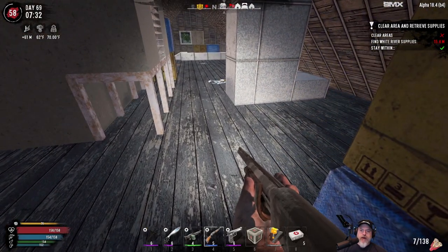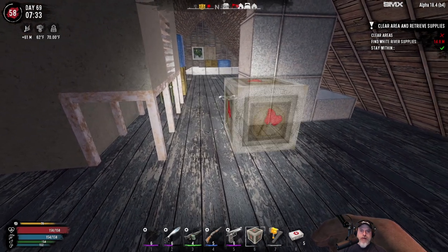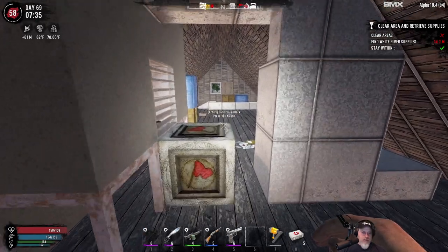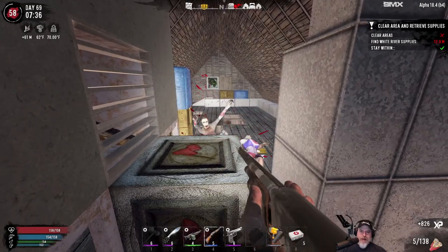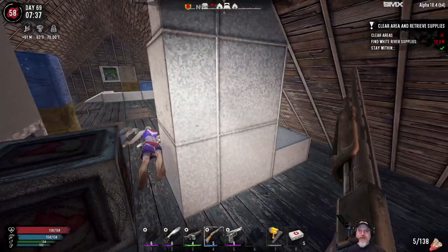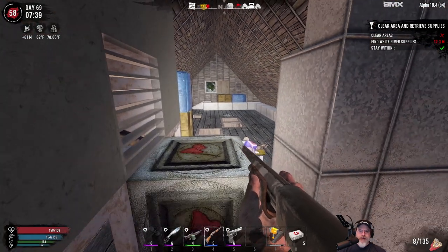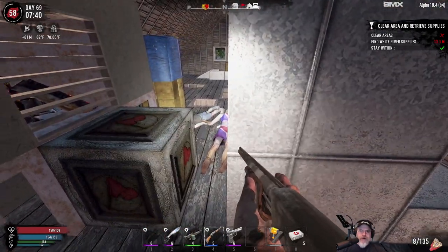Oh yeah, I remember this choke point. We might get a crawler through here. Let's put that down. I don't think they can come through the half blocks. Whoa, she scared me! Oh, you gotta love that shotgun master skill — it's starting to pay off now. Plus the duckbill mods — I'm really starting to really like that because it just gives you a wider spread. Very useful.